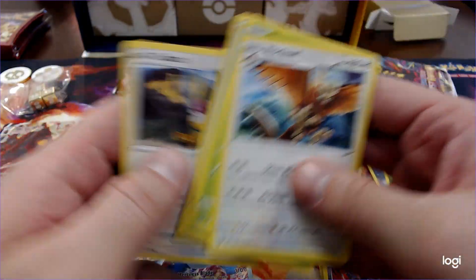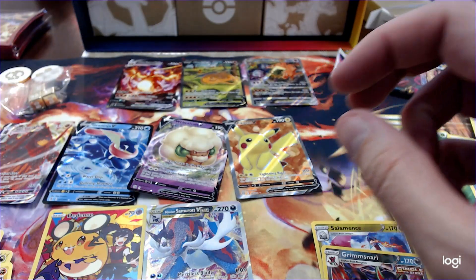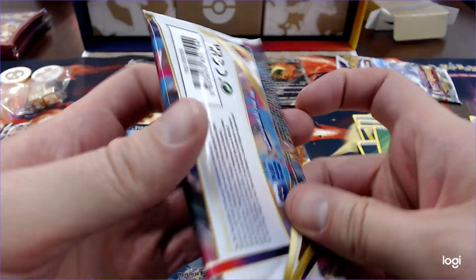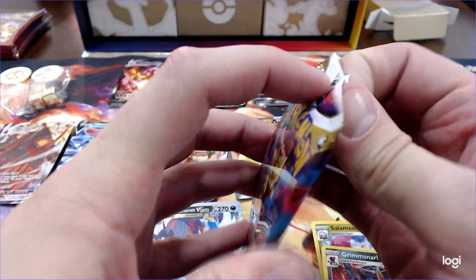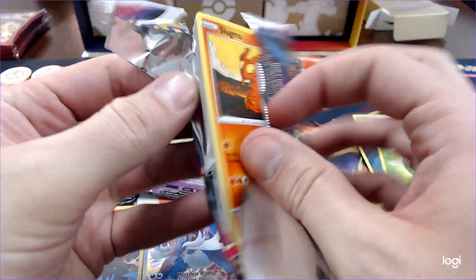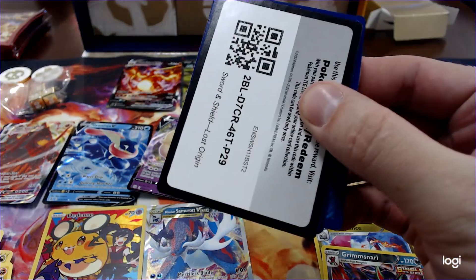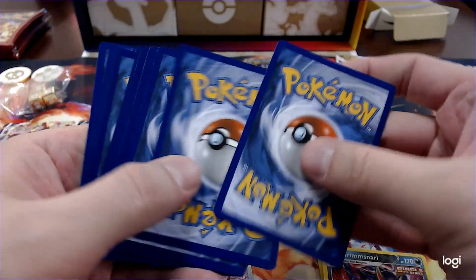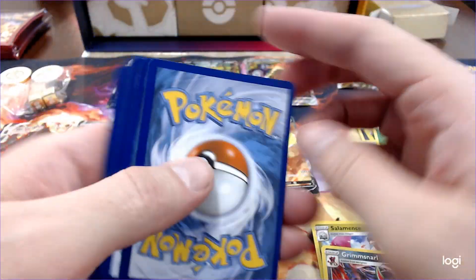I also opened a booster box of Astral Radiance. That will be uploaded, and if you haven't seen it yet, you should go check it out. Alright, the last two. Let's see if Lost Origin fails me. Yep, it did — because that was a white code pack.